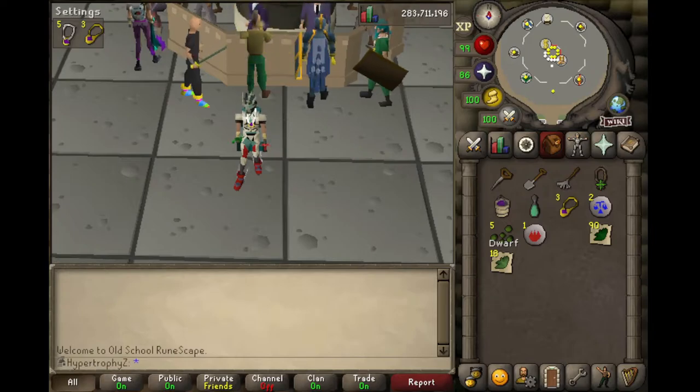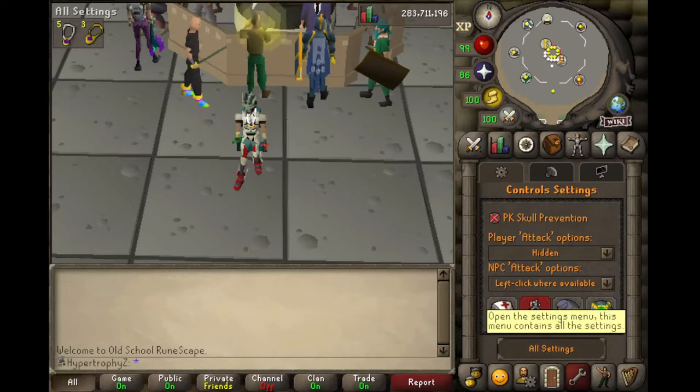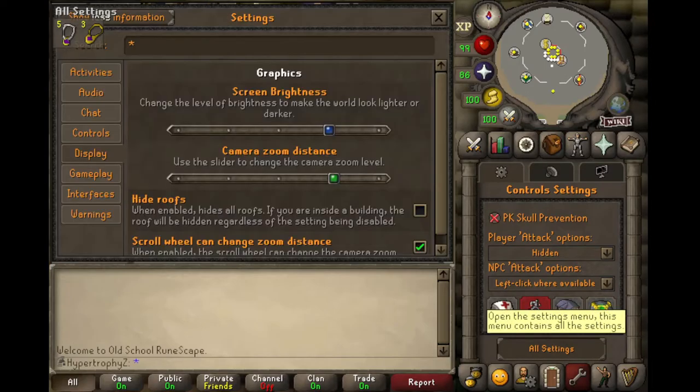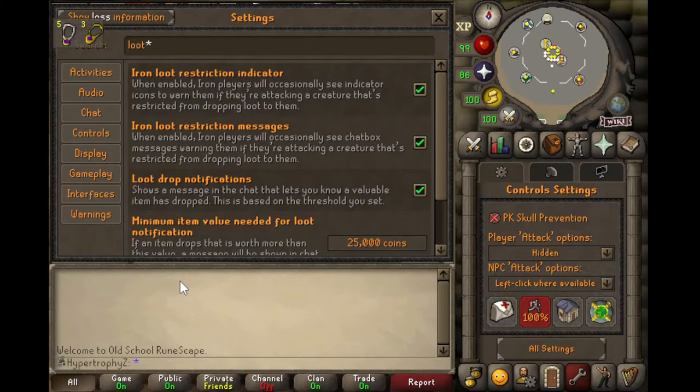So basically you're going to go to this wrench here and it's going to bring up the screen. You'll go to all settings and it brings up this screen. They added this handy dandy search bar — using that, you can either search for 'loot' or 'drop' and it'll bring up exactly what you're looking for. Here's the loot drop notification. If that's not already checked, go ahead and check that.